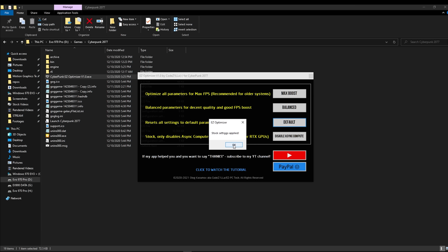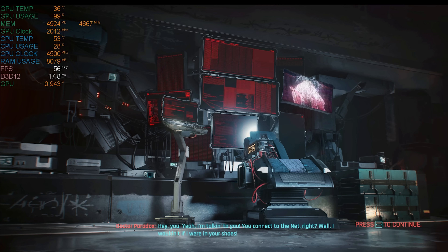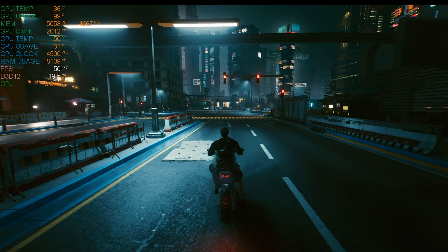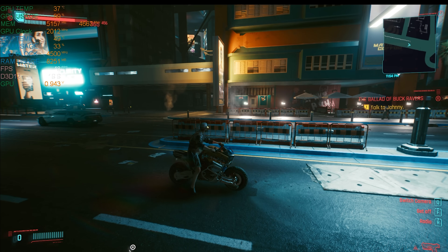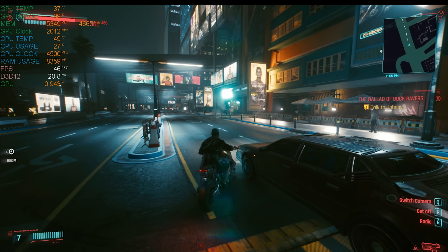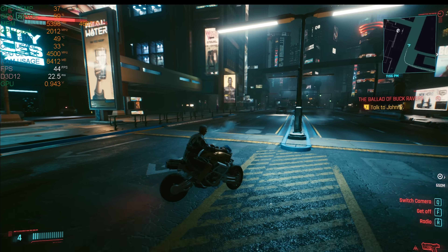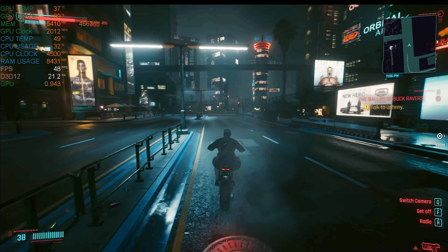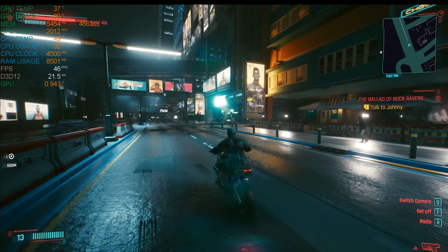Alright, let's set everything to default and see how the game performs. On this system I have a 1070 Ti, which is a pretty mediocre GPU in 2020 to say the least, and we'll see how it performs at stock. So this is the game in its default condition. As you can see, the FPS isn't great at all — it dips to 46, even 45, and the game is not running smoothly at all. It really is unpleasant to play at this FPS.